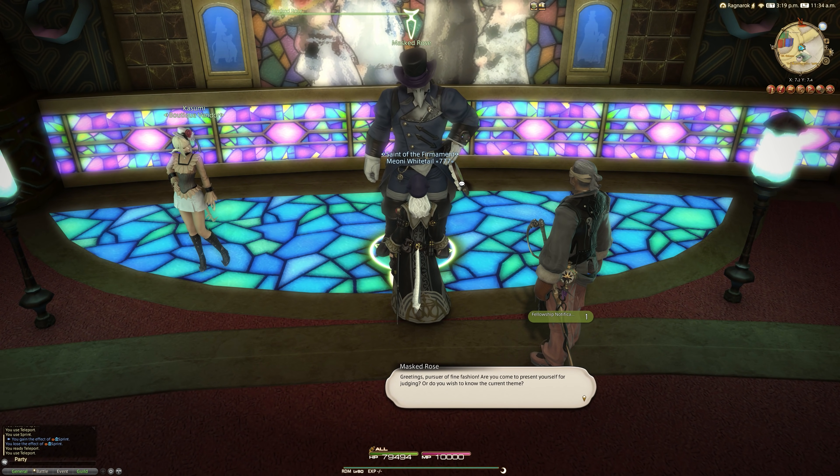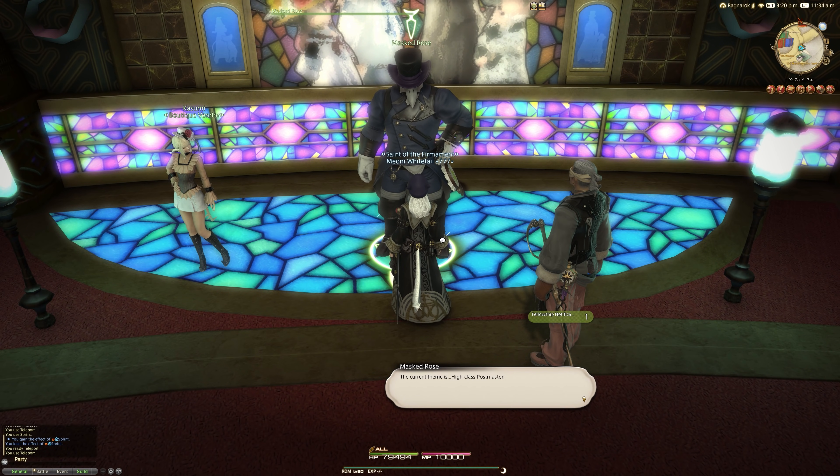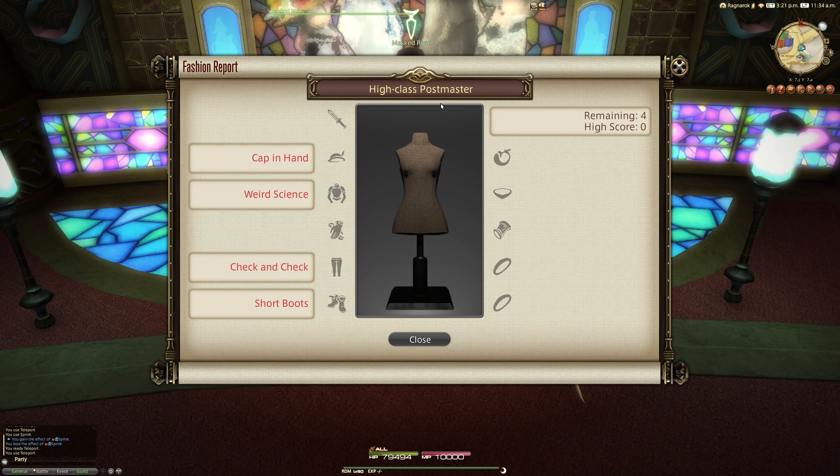This is week 183 and the theme this time around is High Class Postmaster. The clues include Cap in Hand for your helm, Weird Science for your chest, Check and Check for your legs, and Short Boots for your feet slot.